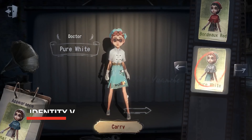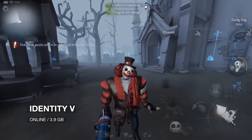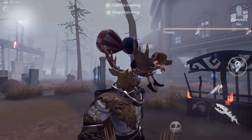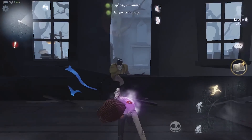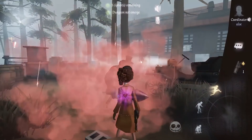Moving on to number 3, it's Identity 5, another hide-and-seek horror and survival game. It's an asymmetrical horror game that brings gothic art style, mysterious storylines, and exciting one-versus-four gameplay. You can say it's a cute-looking version of Dead by Daylight.